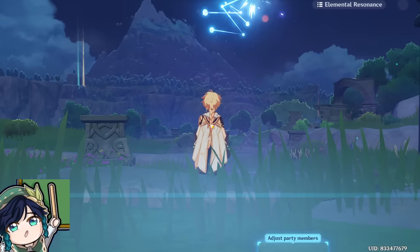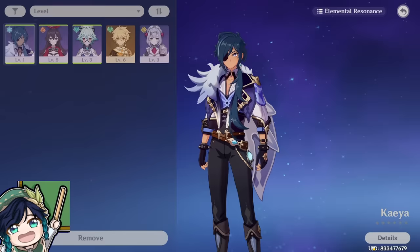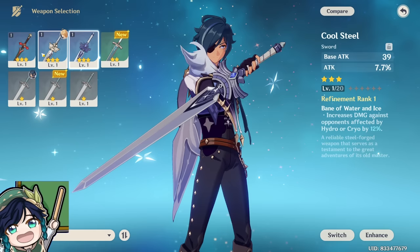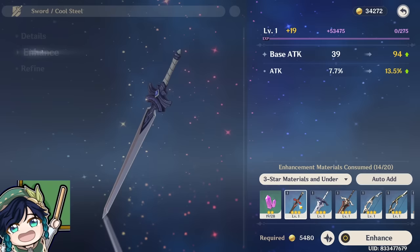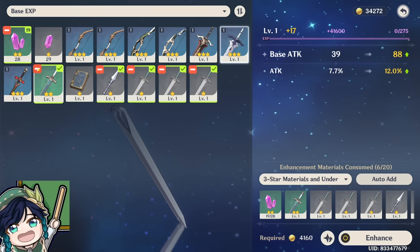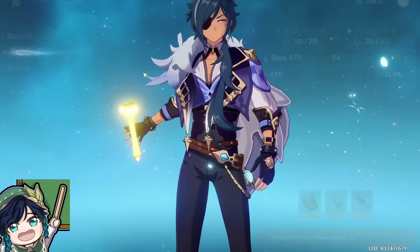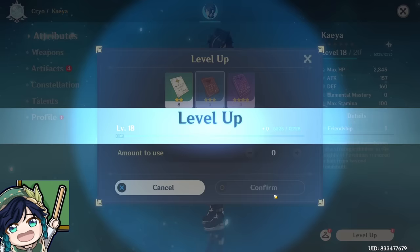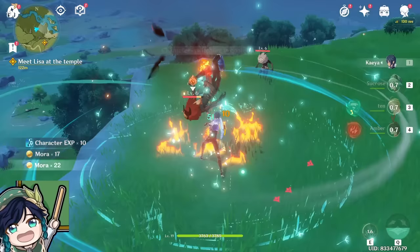As we obtain Kaeya, we're going to immediately put him into our party as he's really really strong. We'll also give him some weapons and level him up to make him stronger. Head to the character menu and give him a weapon — I'm going to give him the Cool Steel weapon because it has attack percent substat, which means he does more damage. We're going to quickly level up the weapon as well by feeding in weapon materials. These crystals that you've gotten are weapon EXP and you can feed them into your weapon to level them up. We're also going to level Kaeya up by feeding in Adventure Tomes, which give him a massive amount of EXP. Kaeya is going to be our main early game carry.